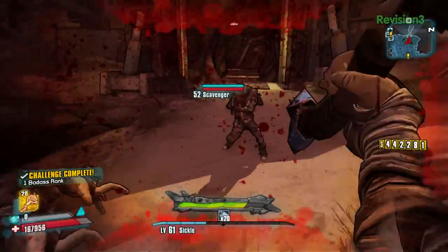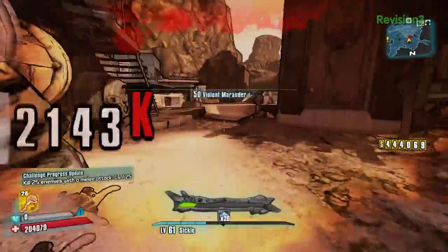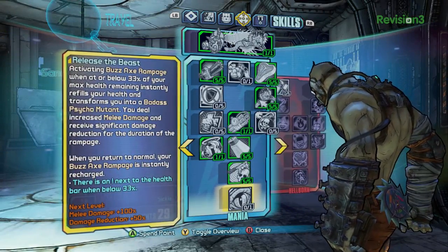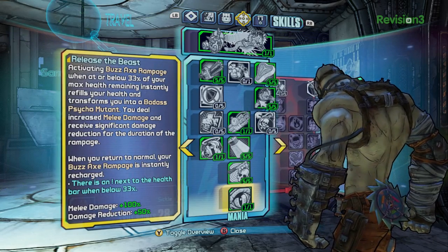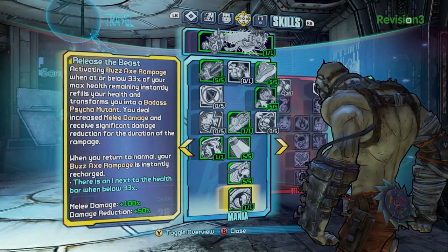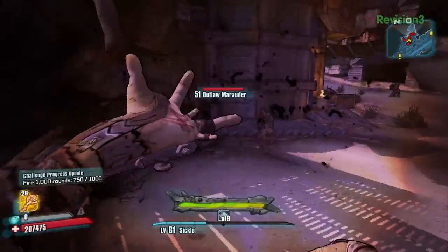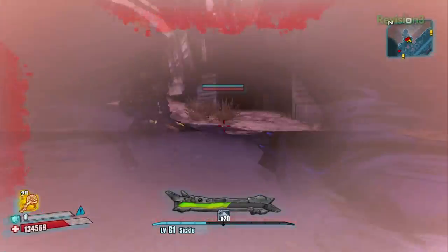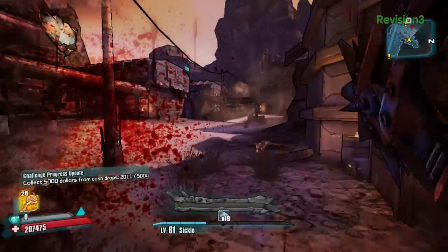So he's got multiple personalities, basically. Yes, he does. And then finally we have Released the Beast, which is our big powerful capstone. When your health is below 33% — that's when the health bar gets excited and warns you that you're low — and you use your action skill, you transform into the psycho badass you've fought before with that gimpy arm. You get huge bonuses to melee damage and damage reduction, and the real stinger is once that action skill ends your cooldown is immediately refilled, so you can go right back at it.